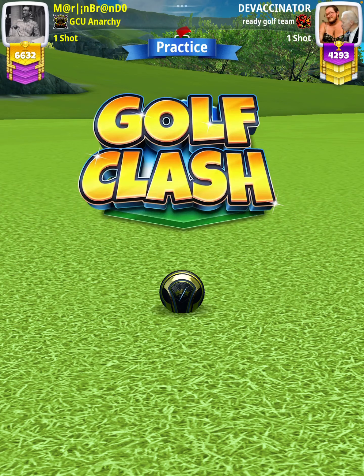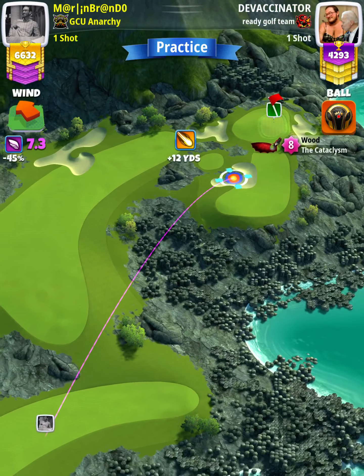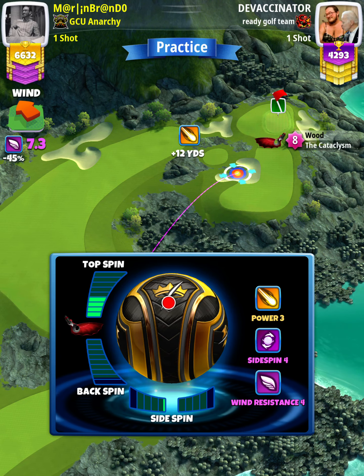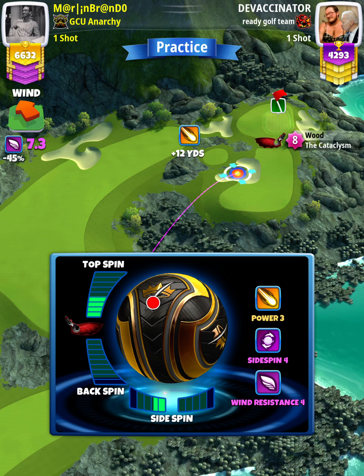For our approach shot, we want to use a wood club with good topspin — so as I said, Big Dog 6-plus or Cat 5-plus. We're going to apply 6 topspin with 3 leftspin.